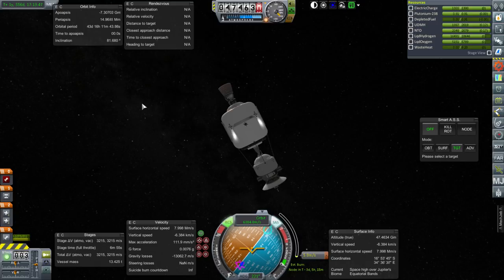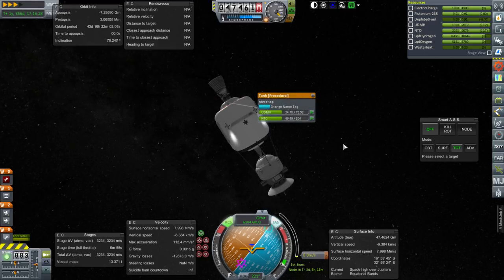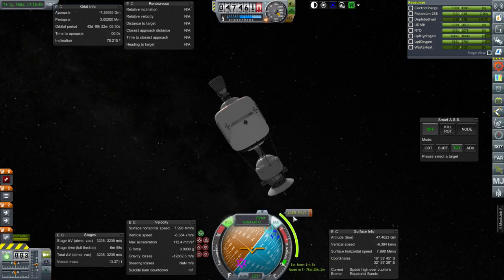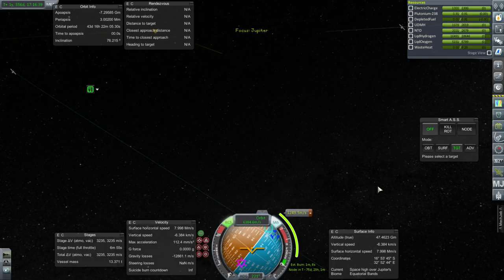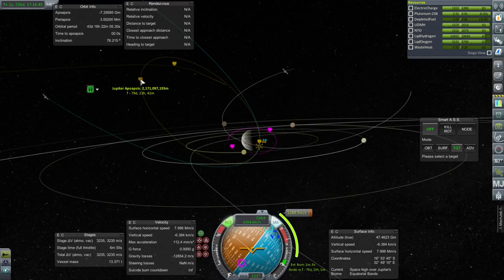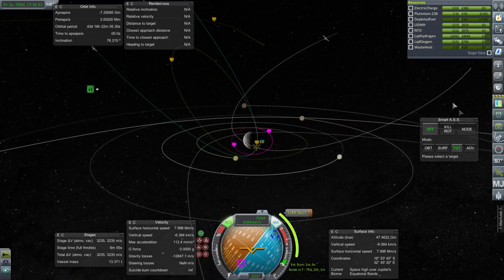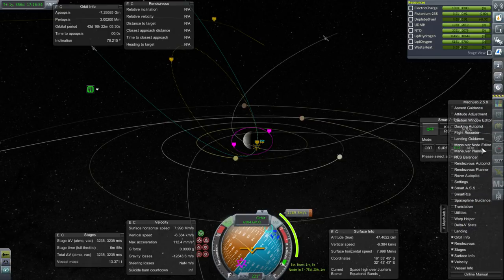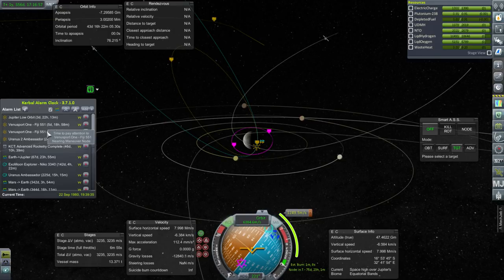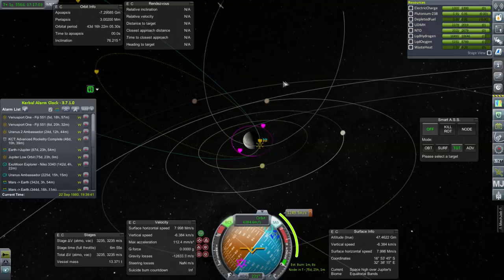If you hover over the MechJeb displays, your controls don't work — I'm sure many people have had that problem before. Okay, that should be good enough for capture. We want to get as close to Jupiter as possible, and then we're going to use 1250 to do this capture and then correct everything. I don't know if we're going to get into this tight an orbit or if we want it even looser to correct the inclination. Let's just add this alarm for now and once we get there we'll figure it out.